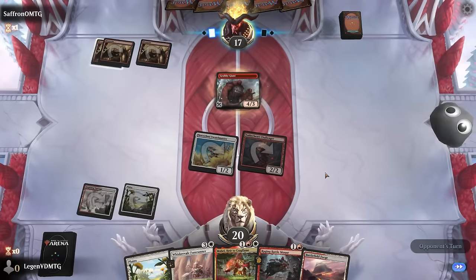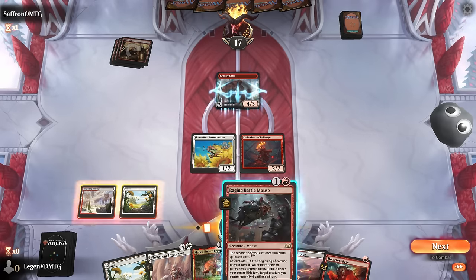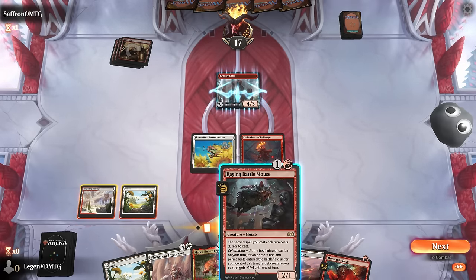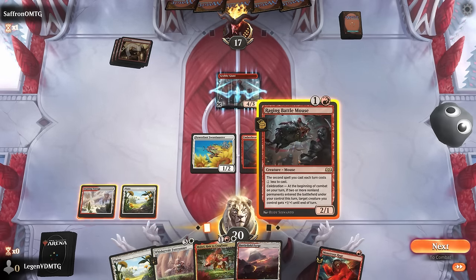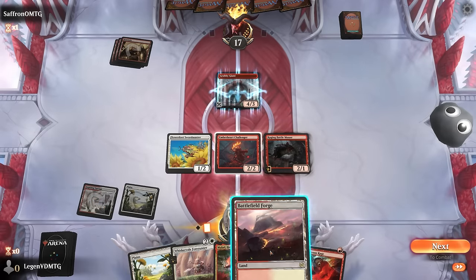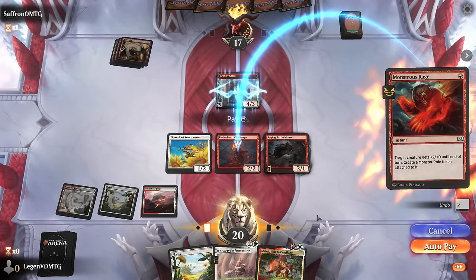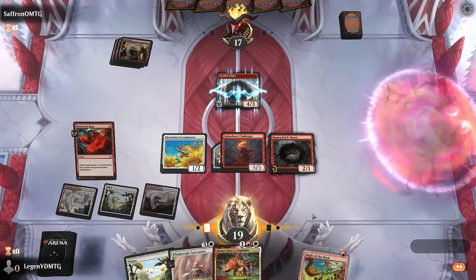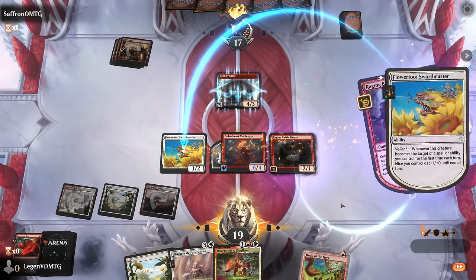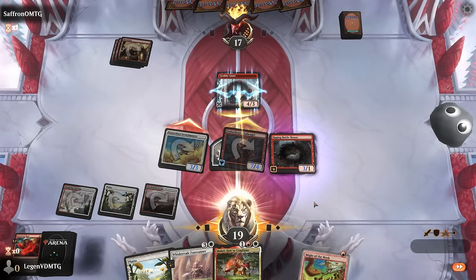Now a 4/3 back on defense. Monstrous Rage was a decent draw. So if I play the Battlemouse and then main phase Monstrous Rage, we enable Celebration as well. Let's go Battlemouse into Monstrous Rage, targeting the Challenger. Swordmaster targeted with a Celebration trigger — both can attack past the Giant and get some extra Trample damage in.